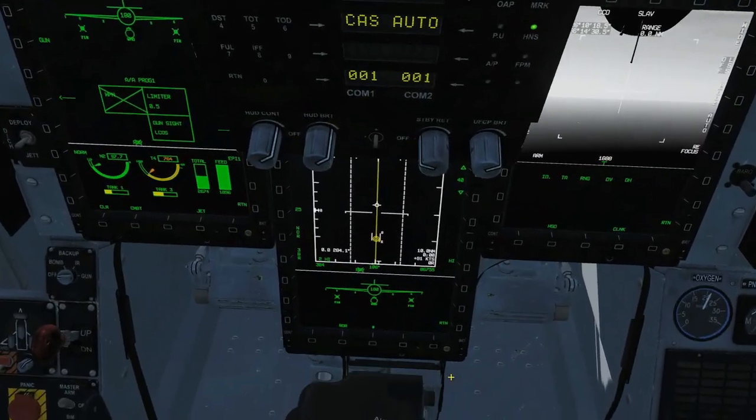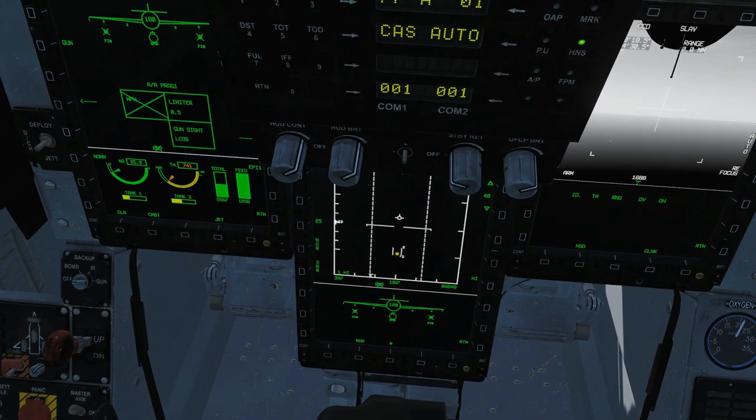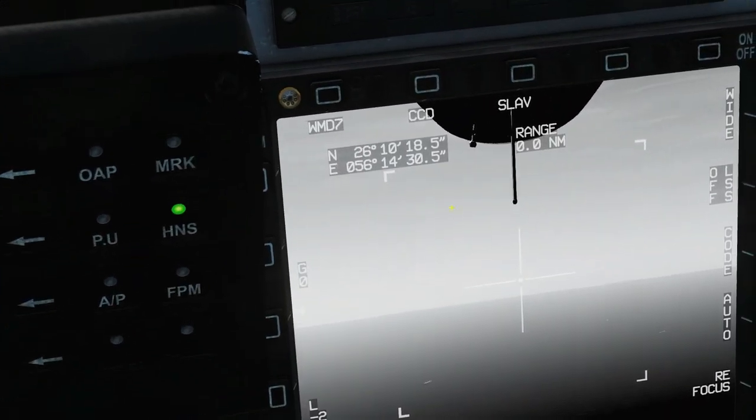We're going to get a basic radar lock. We've actually already got one automatically, which is interesting, but I'm going to lose that on purpose and get that again. So I've just got a TWS lock — that should do the trick, and that should already have locked that guy up.